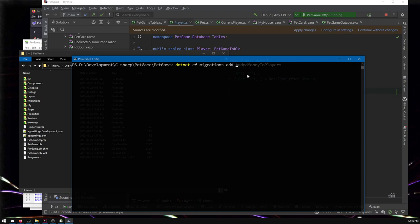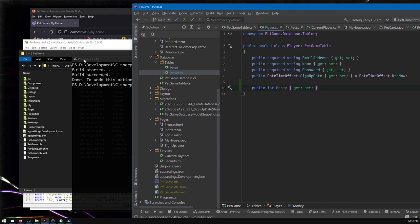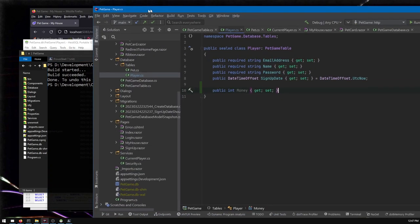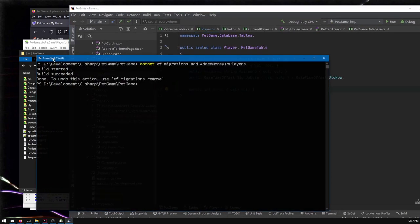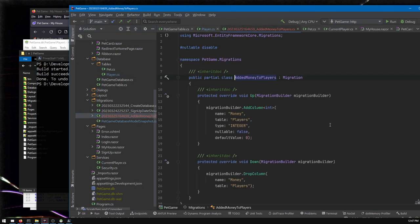I'm going to call this migration 'added money to players.' It auto-suggested the name because this is my second take. Also, you need to stop the running game first — you can sometimes run migrations while the game is running, but it will fail occasionally, so stop it first. Anyway, we've now made a migration.